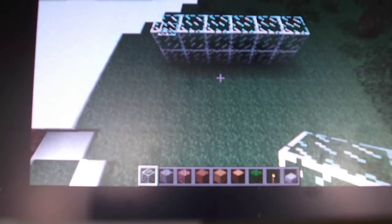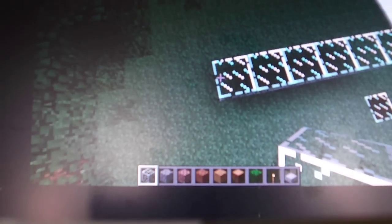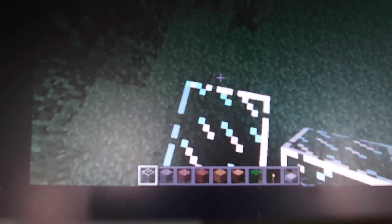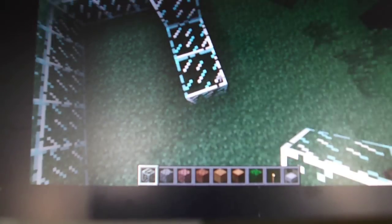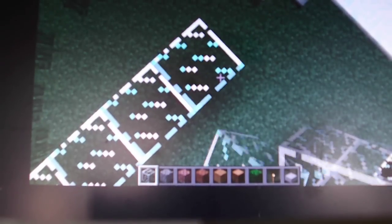If you're on creative mode, you could fly up. You see, I'm flying — shift is to go down. Mine's not going to be really big. You could smash it — I'm going to smash that. There we go, put that like that.